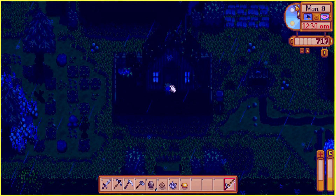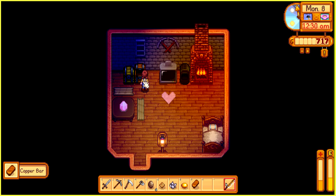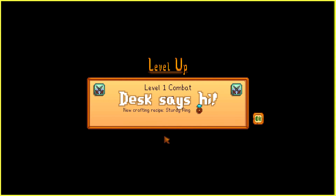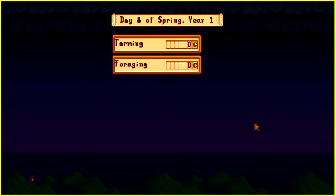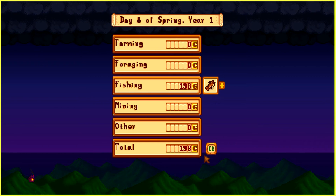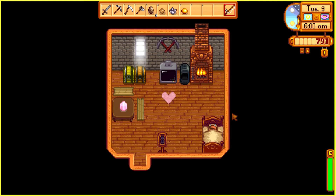Home we go. I'm gonna go sell these three fish that I got right over here. Now let's go to bed and call it a day. Another copper bar — oh, I didn't get the copper bar smelted before. Level one combat — we can now craft a sturdy ring. Okay cool. We got some money, good. Now it's day nine and Alex needs a Jojo Cola, so that's our first mission of the day. Fortune teller — the spirits are very happy.